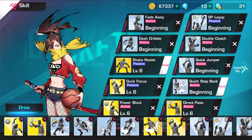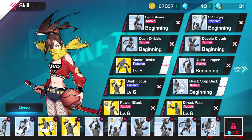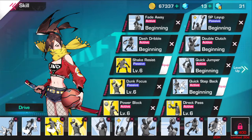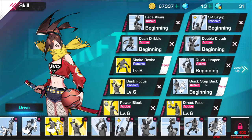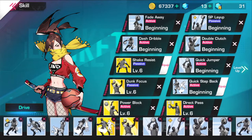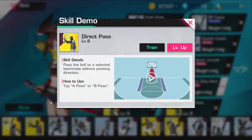Rather than explaining every scenario, this build is built around just being able to stay mobile. You don't have any skill that gets you stuck in place except quick jumper, fade away, and crossover spin, because those are skills you're just supposed to have. This build is built around being mobile, moving all around the court, and not being restricted by anything.